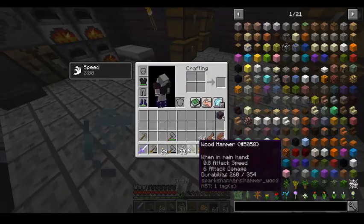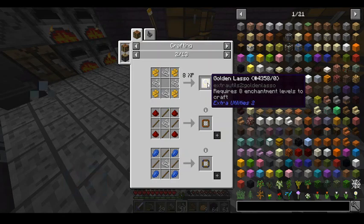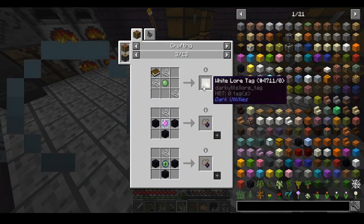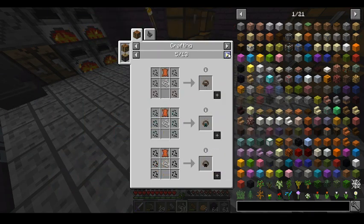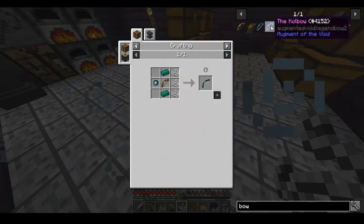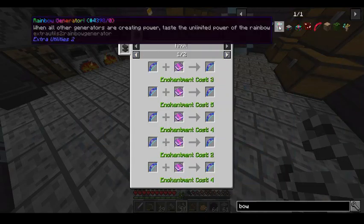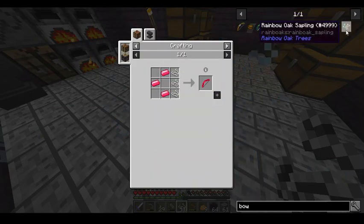Is there any special bow I can make? Because I can make a lot of arrows. I can make a golden lasso — that's cool. I don't even know what any of this stuff is. I can just search up here for bow. There's a coal bow — I don't even know how you get that. There's a Clandium bow too. I don't know.